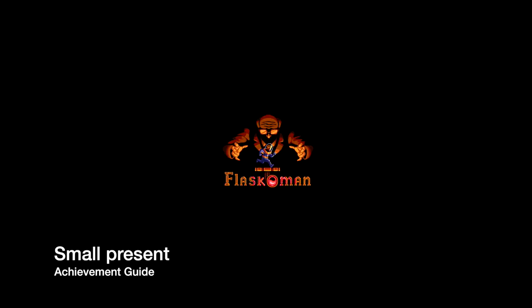Hey everybody, I'm here from thegimmeyact.com. Here we are today back in Flaskoman going for the small present achievement. This is to survive your first turret encounter. This one's going to be done on level 7.